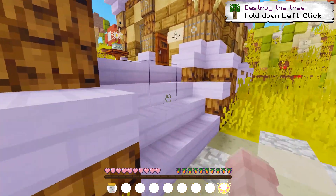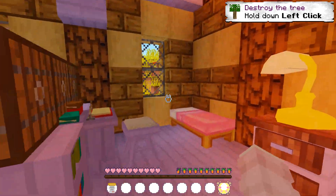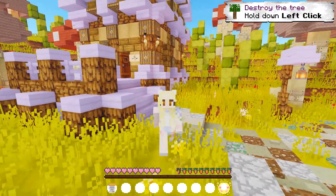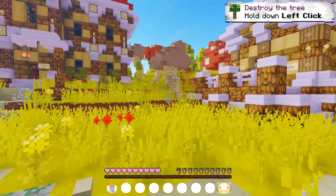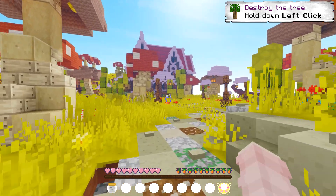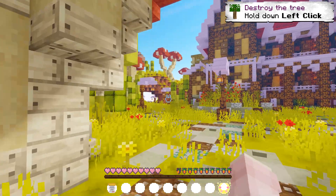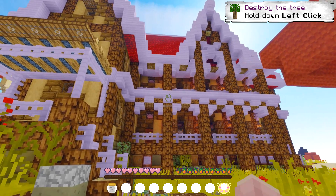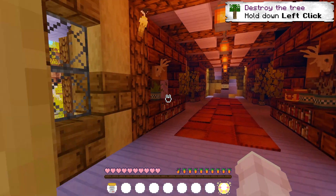Over here is the Quest Hut. Right now it seems like the Quest Hut is empty, but I'm so excited for people to come and leave quests for me to do — that's gonna be super fun! Now let's go see what's over here. This is like the major building because it's such a humongous, nicely made building. This is the Town Hall!